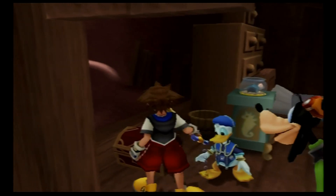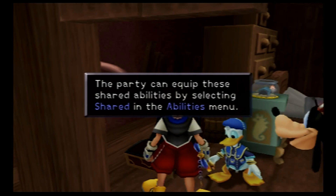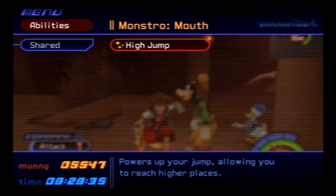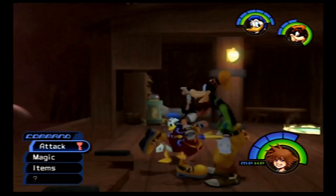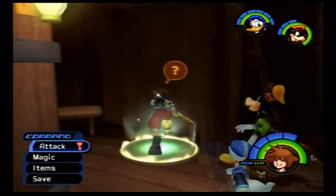Inside this chest is the shared ability High Jump. Shared abilities do not consume AP, and they improve your field abilities. High Jump increases Sora's jump height and distance, so now we can get to brand new areas.